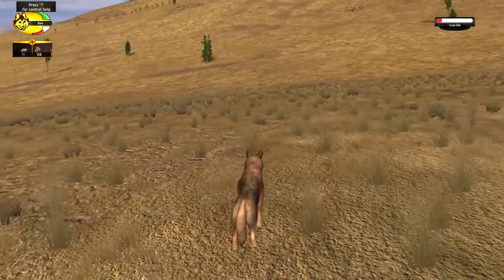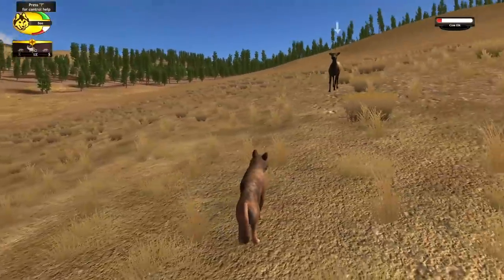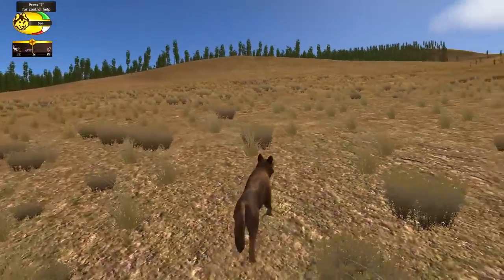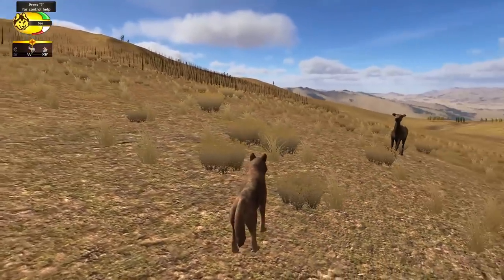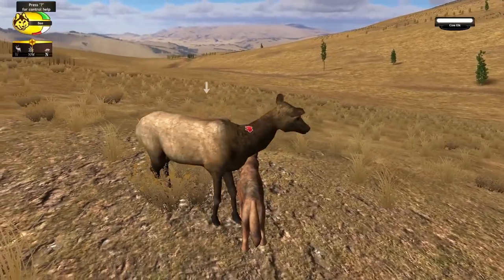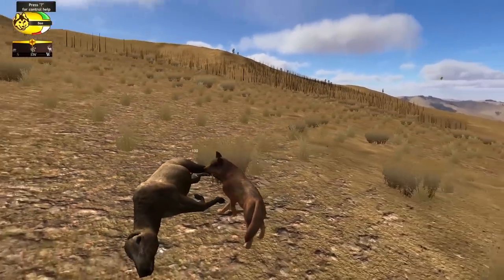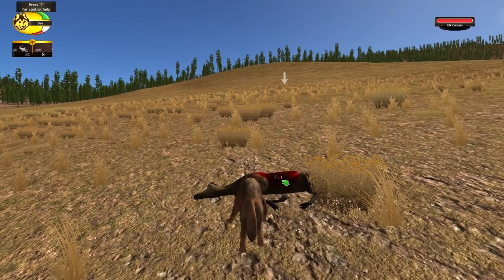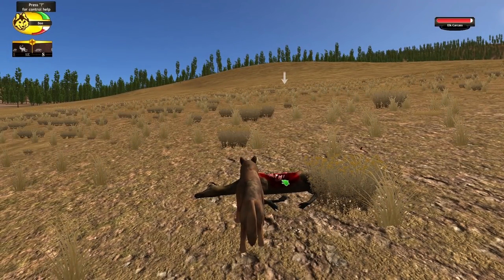Bumble, you are getting so hurt. At least we're pretty close to taking her down. It seems any time we get close enough to land a bite, she's going to hit us too. Oh, just go for the kill, Bumble. There you go. Oh my gosh, it wasn't pretty, but you managed to take down the elk.